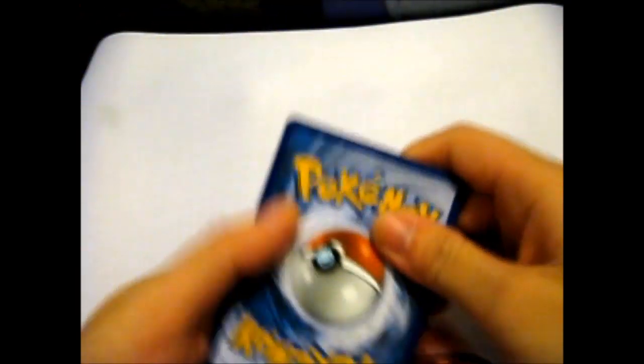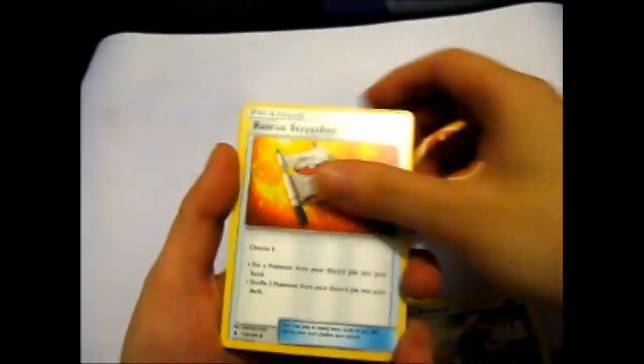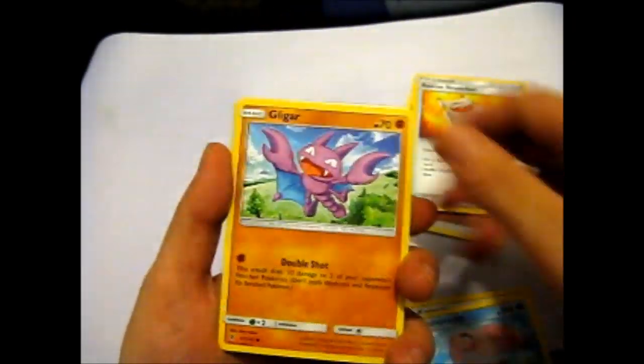Who's here? Let's see if we can get a good pack this time. A Fighting Energy, Komala, Rescue Stretcher, Loma Mala, Gligar.